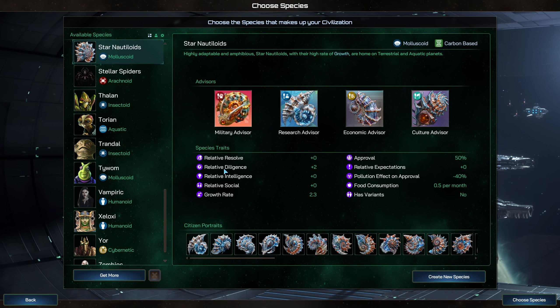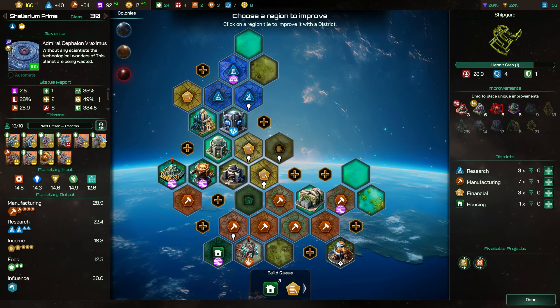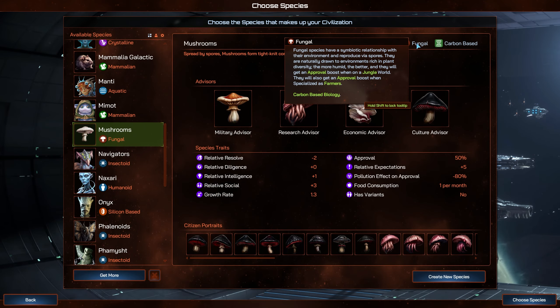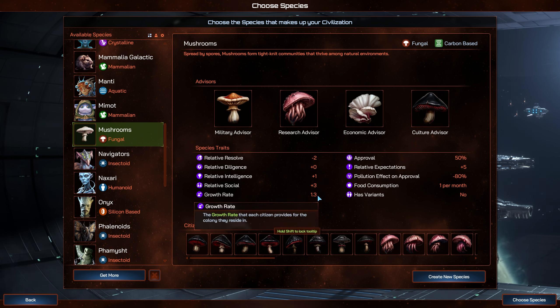This DLC releases alongside the free base game update version 2.7 Taxonomy, with each citizen now belonging to a species with a unique phenotype attached. These phenotypes in turn are assigned to a biology type. This expanded system brings greater detail to your choice of citizen, as each phenotype will affect where a species prefers to live, and provide modifiers for their statistics, food consumption, approval and expectation, and their resistance to pollution.